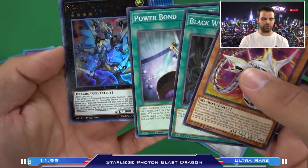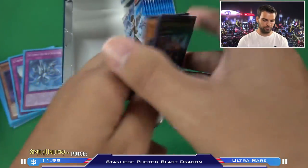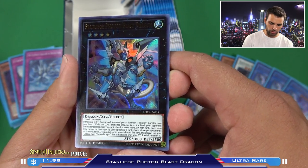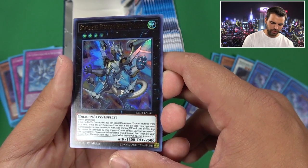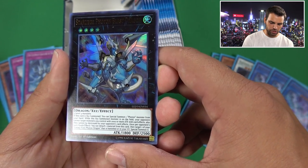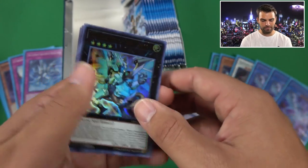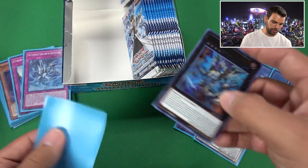Star Liege Photon Blast Dragon - another really good card. And a Power Bond. This guy's insane - Rank 4 Xyz Monster, two Level 4 monsters. If this card is Xyz Summoned, Special Summon one Photon Monster. While this Xyz Monster is on the field, your opponent cannot target monsters you control with 2,000 or more attack with card effects, and they cannot be destroyed by battle or opponent's card effects. Once per turn quick effect - detach one material to target one of your Galaxy Eyes Photon Dragons that is banished or in the grave and Special Summon it. This card is amazing, definitely in your Photon deck.